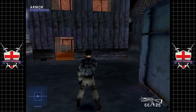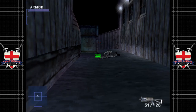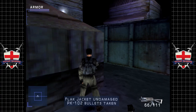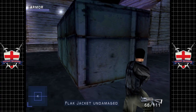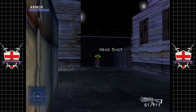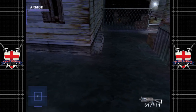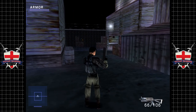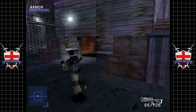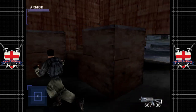The lights are on — probably somebody home. Someone's definitely home but we're not gonna worry about it too much. The reload button is the everything button — so if you tap it when you're near anything interactive, Gabe will interact with it. And our last body is stashed in here.